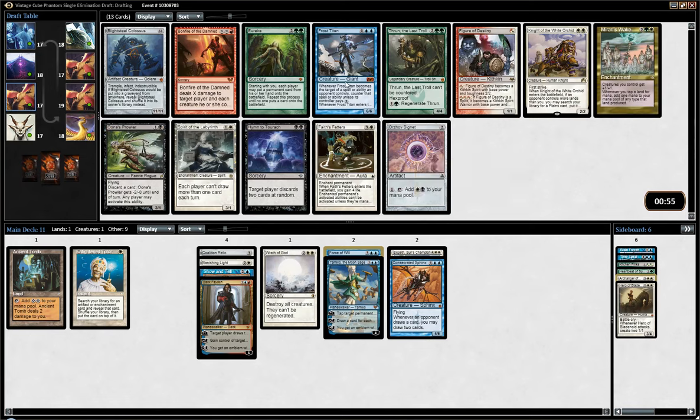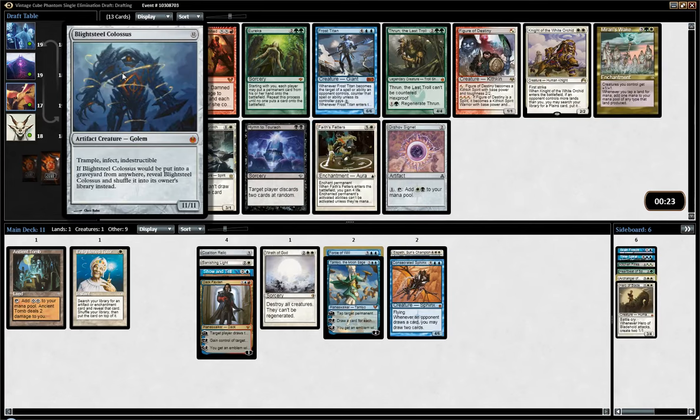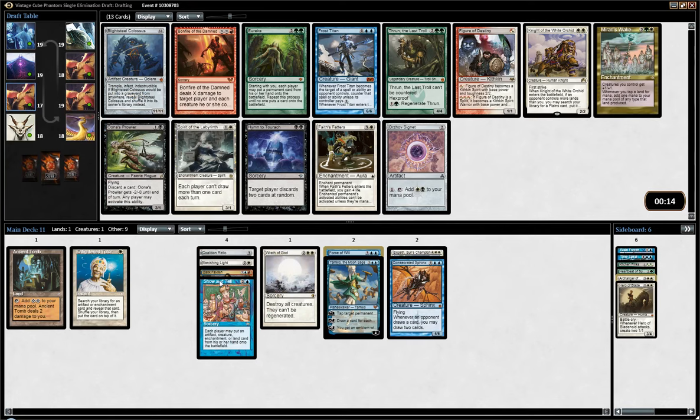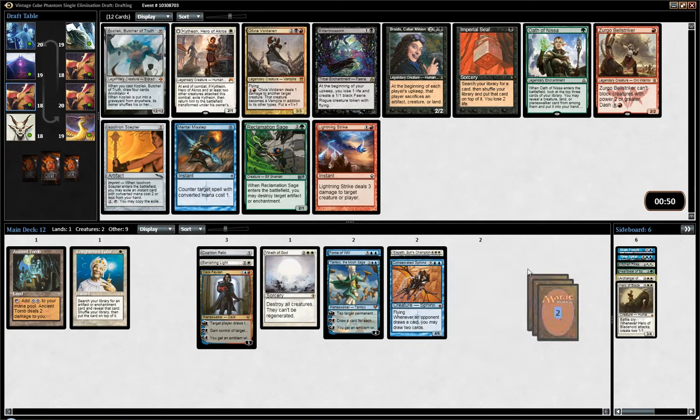Interesting choice here. Frost Titan I don't think is what we need because Sphinx plus Elspeth is pretty much good enough as finishers. We also have Tamiyo and Show and Tell, and maybe Deck Faden, so I don't think we are really looking for more finishers. Frost Titan is much weaker than the ones we have. Knight is fine but not great — I don't really like it in a control deck. So I think the choice is between Faceless Butcher, which is a card I love — very good removal, great against aggro — or Blightsteel Colossus. We picked Show and Tell, so we might want a fat dude to put into the battlefield. I'd rather use Show and Tell with an Eldrazi, but I feel like since I picked Show and Tell I kind of have to pick something big now. You should probably have Jace and Faceless Butcher in this deck instead, but it would be a little bit less funny.